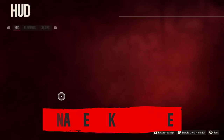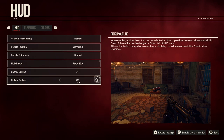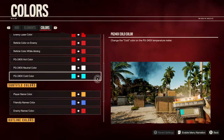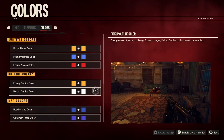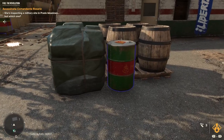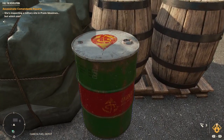Every guerrilla has their own way of doing things, so there are some options you can change in the HUD settings to enable your own play style. Making resources more visible is a good place to start, especially in crowded or colorful environments. When you open the HUD, you can turn on Pick Up Outline, which will draw an outline around any items that can be collected or picked up. You can even adjust the color of the outline in the Colors tab — pick the color that works best for you.